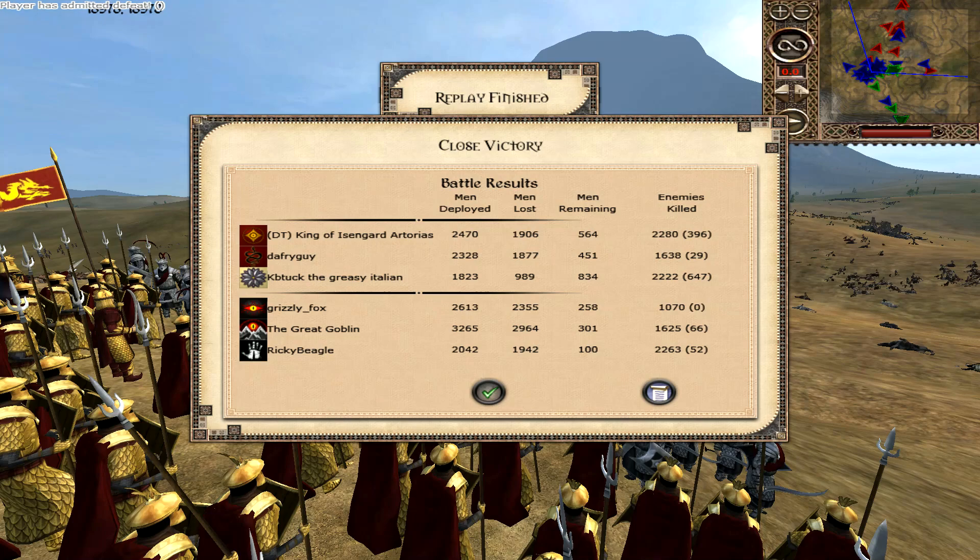Congratulations to the King of Isengard, Arterius, the Duffrey guy — I still don't know what that means — and KB Tuck the Greasy Italian. Congratulations on your victory, guys. Arterius: 2,280. Duffrey guy: 1,638. KB Tuck the Greasy Italian: 2,222. Holy smokes — 2,2,2,2,2, not bad. We have Grizzly Fox on 1,070, the Great Goblin on 1,625, and Ricky Beagle on 2,263.